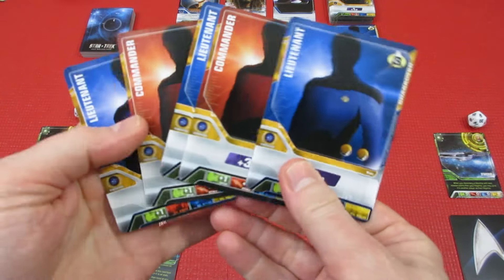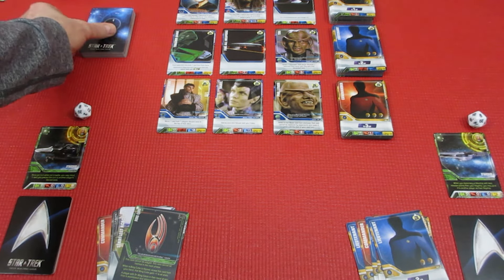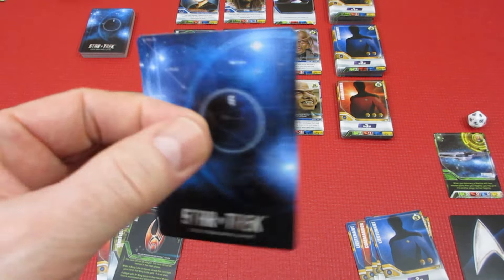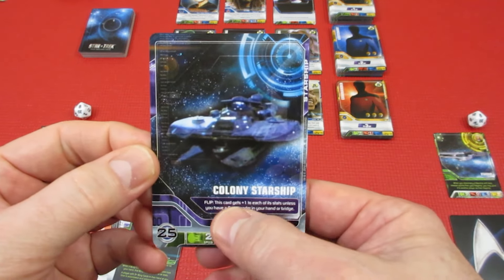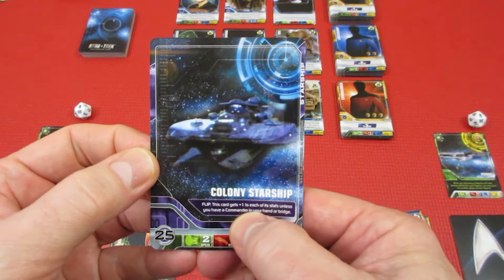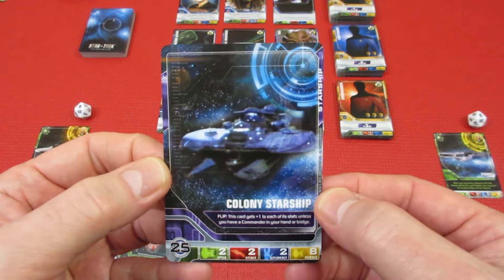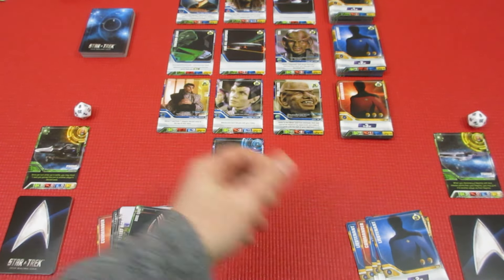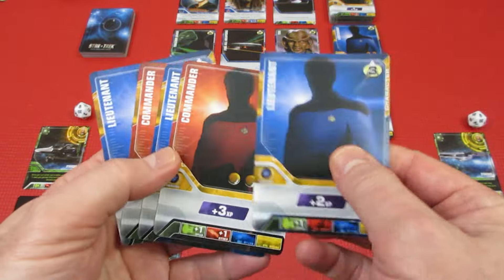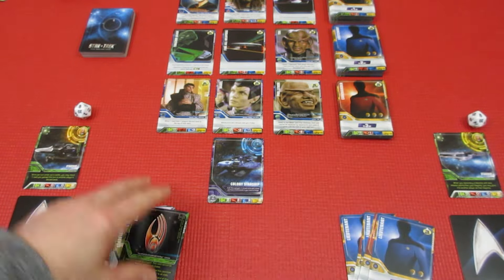Player 2's just full of experience. We don't get blowed up real good. Let's see what we have for the card. We end up with a ship — Colony Starship! Flip: this card gets plus one to each of its stats, unless you have a commander in your hand or bridge. So 2 diplomacy. We have a commander, but no tricorder, so Player 2 cannot diplomacy the ship.